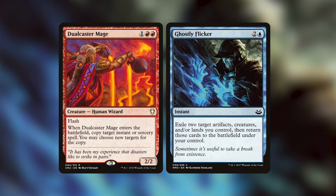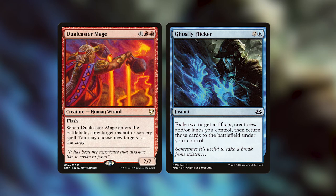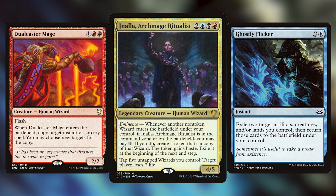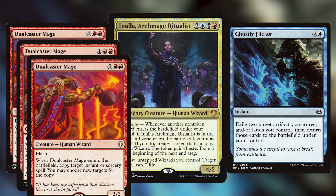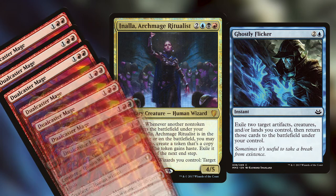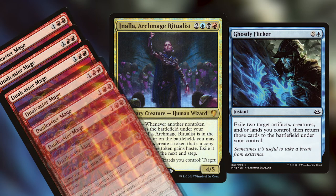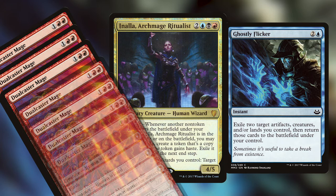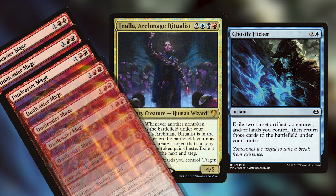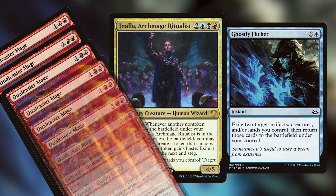Every time that we do this we're netting one Dualcaster Mage entering the battlefield and one land entering the battlefield, and we tap that land when it becomes a target to Ghostly Flicker — it's going to give us mana and enter the battlefield untapped. We do this infinite times, make infinite mana, and with that mana we can sink into Anala's ability of making a token copy of Dualcaster Mage, make an infinite number of Dualcaster Mages, cast Anala with the infinite mana that we just made, tap down all the infinite wizards that we control, and target opponent is going to lose seven life. We can also theoretically attack with the Dualcaster Mages because all of those tokens have haste. There's a lot that we can do from that point.